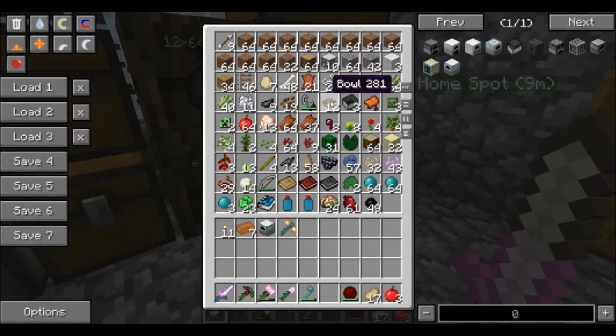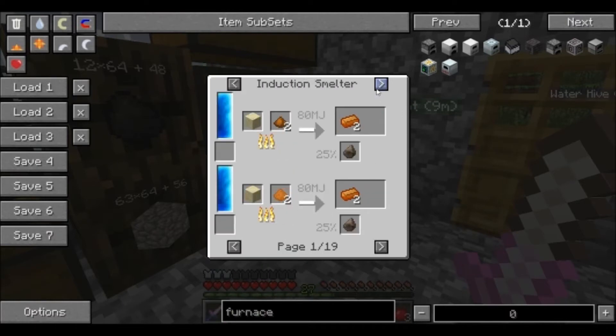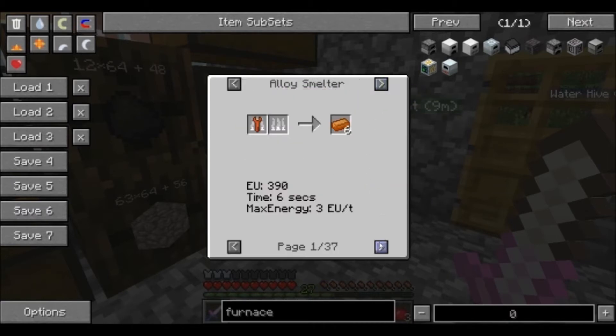I don't like bronze — it's annoying to make because of the loss of ingots. If you induction-smelt it, you get two ingots out of four, which is not the ideal situation. And you get only one if you do it the regular way, which is of course not the ideal scenario either.